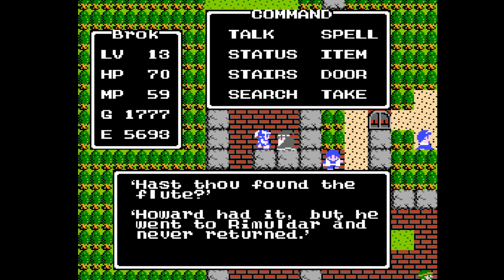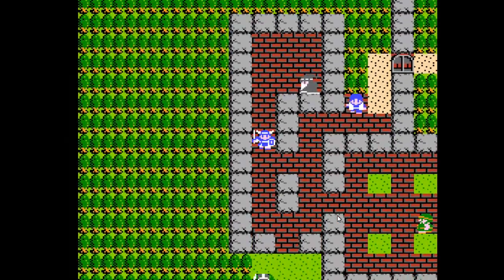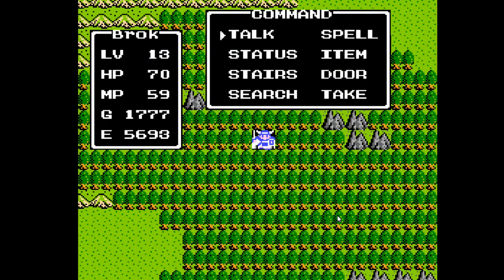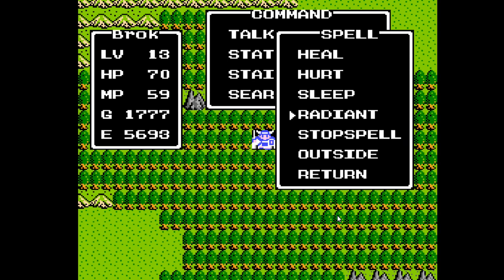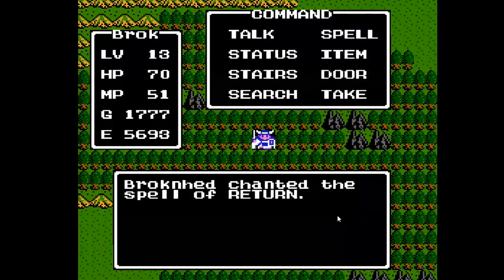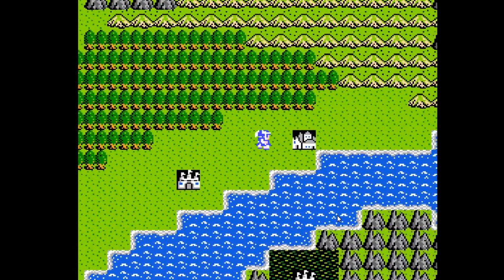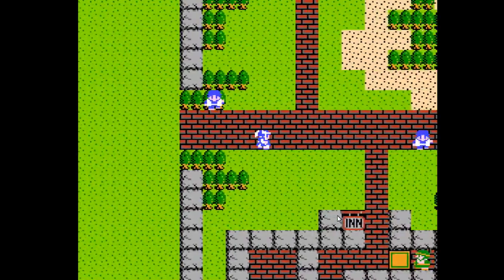Howard had the flute, but he went to Ramaldar and never returned. So if you didn't talk to Howard in Ramaldar and came here right after getting the keys, he would tell you to go back to Ramaldar, find Howard, who would then tell you to come back to Colt and get the flute. Thankfully, the flute actually does do something, so it's not a MacGuffin. We will be starting the MacGuffin quest soon enough, without having to worry about it just yet.